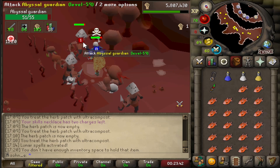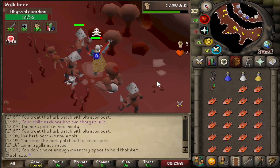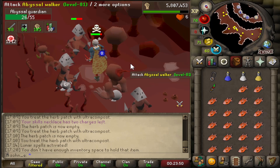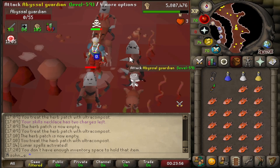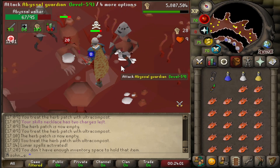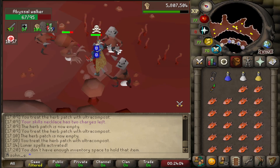Right now I'm doing some prep — killing abyssal guardians trying to get the large pouch for holding rune essence. I already have the small, medium, and giant pouch, but apparently not the large one. So we're going to be here for a while trying to get that before we start the Guardians of the Rift grind. We're already on the lunar spellbook too, which we'll get to in a bit.